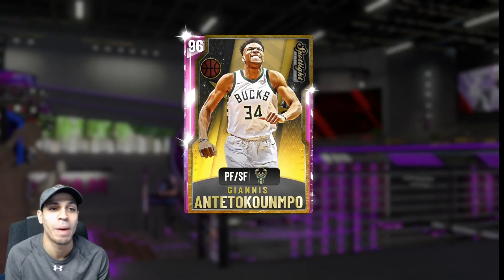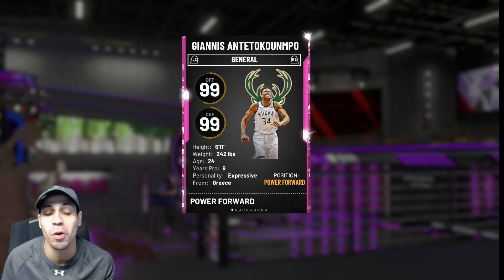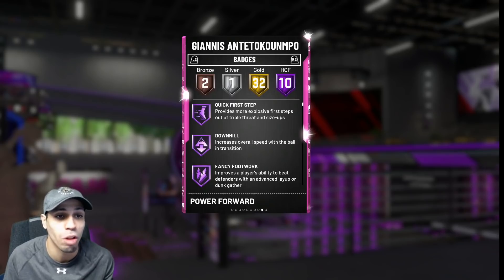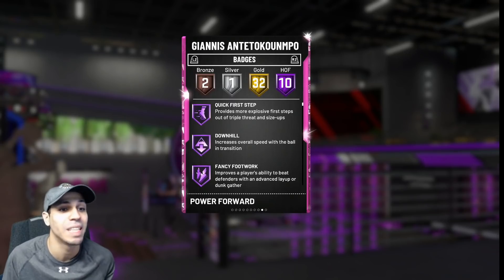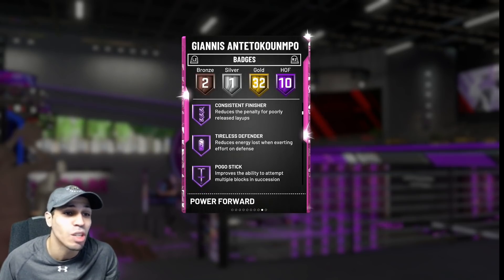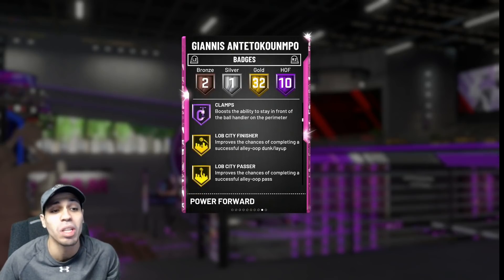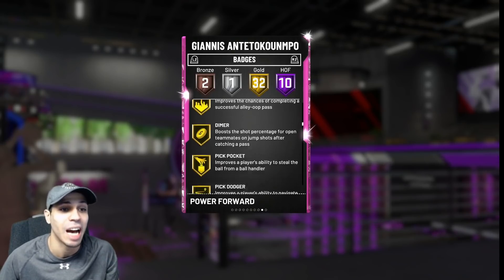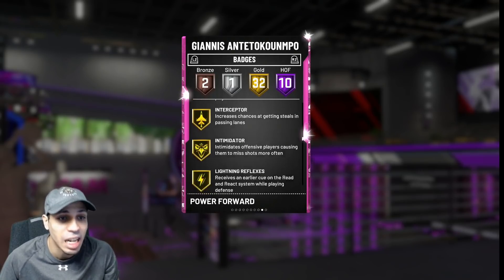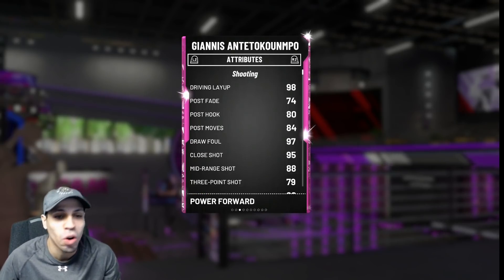Today we're here to talk about the one and only Greek Freak — power forward, small forward, 6'11 from Greece. There's honestly not much I have to say. You guys can see for yourself the Hall of Fame badges: quick first step, downhill, fancy footwork, contact finisher, relentless. You guys probably know everything this dude has — the defensive stuff, the pogo sticks. My dude's got Hall of Fame clamps, dimer, pickpocket, floor general, all goal defensive leader. He's honestly one of those guys that you just can't stop. He's got quick draw, all that.